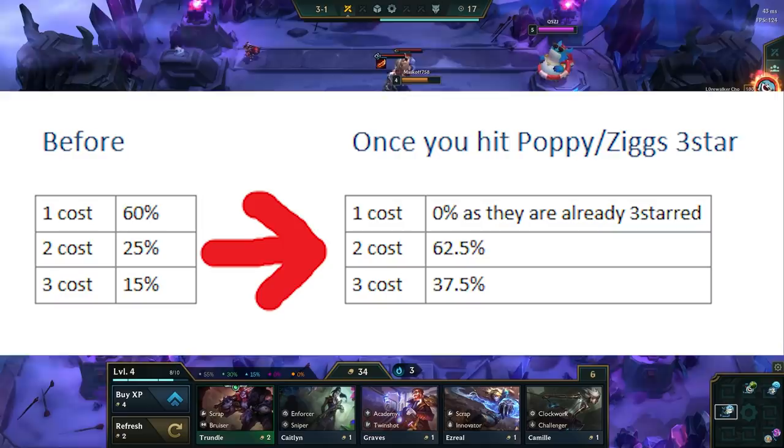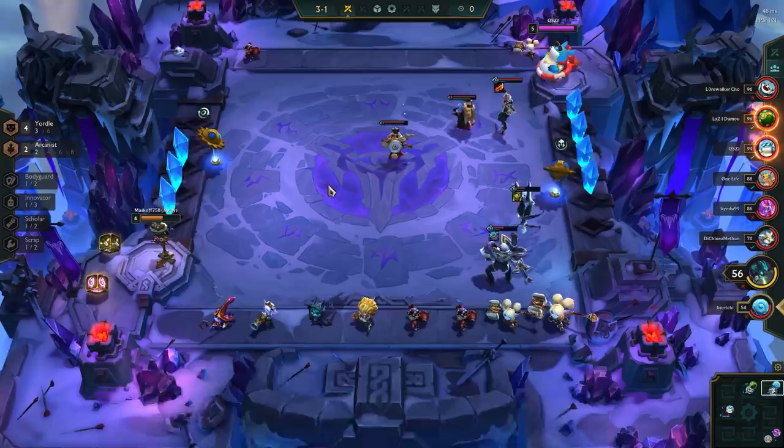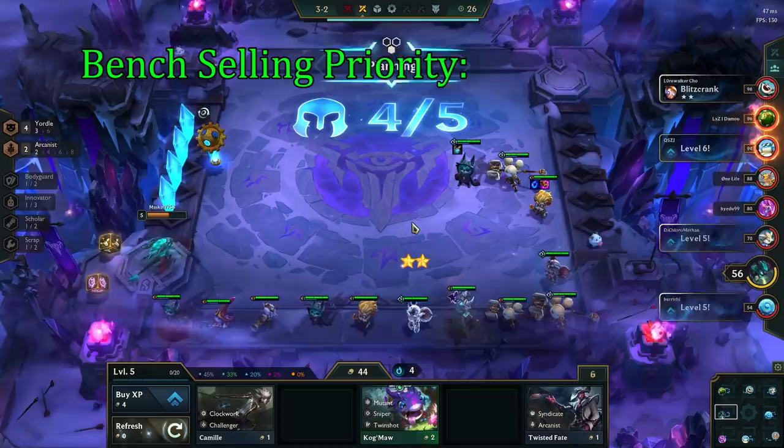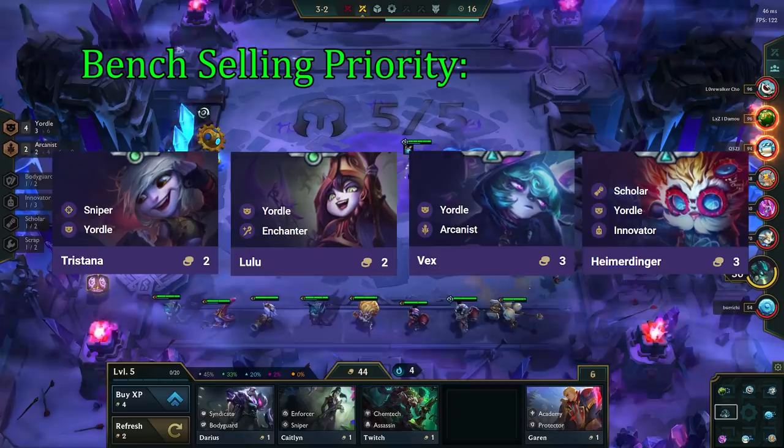This means we're getting almost 1 extra gold every single turn for the rest of the game from that point. Bench space management is the hardest part about playing reroll Yordles, and the worst case scenario is when you have to start selling Yordles you need for bench space to 3-star the other ones. Your bench-selling priority is Tristana, Lulu, Vex, then Heimerdinger. You almost never sell Ziggs or Poppy on bench. Sometimes though, if you are really close to Tristana 3-star, you can sell other units in the priority list to hit her and clear a bench space.